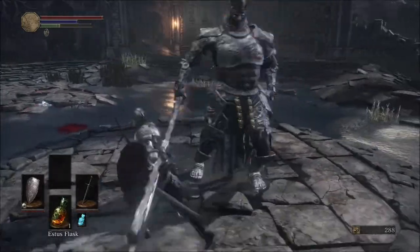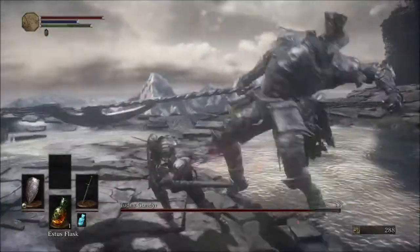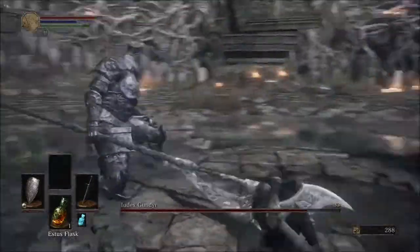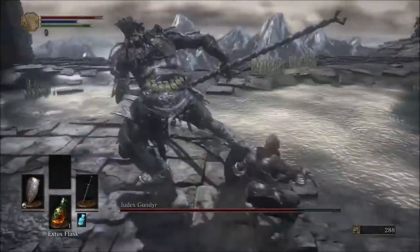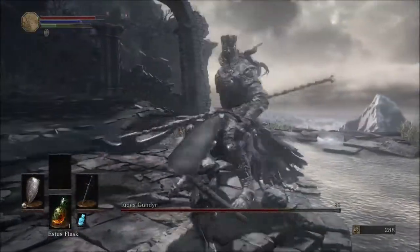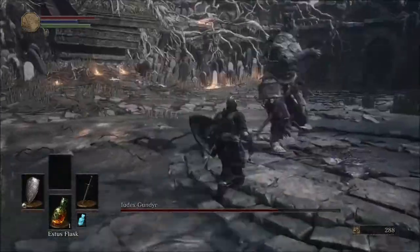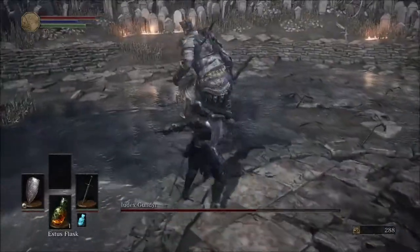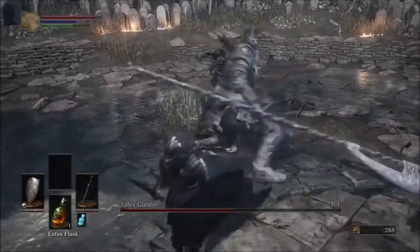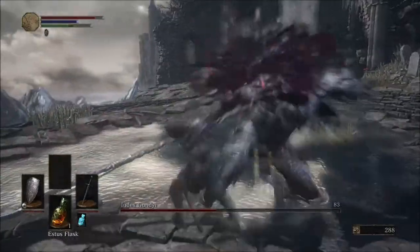Three, four. So then you're going to try and run to his left side and roll through his first attack, get one swing in, get one more attack in, and then when he grabs you're going to get two more attacks in. Wait for him to go into his normal attack pattern and get two more. The general rule of thumb for this guy is to get two light attacks in after he does his attack, and that will generally work.